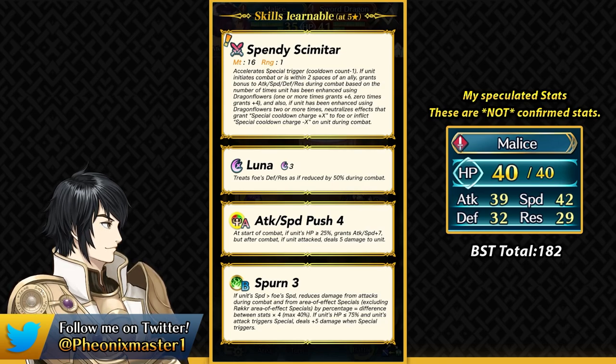These stats depend on the dragon flowers you've given her. With no dragon flowers she gets plus 4 all across the board. With one dragon flower she gets plus 6 to all stats during combat. And with 2 dragon flowers she can basically get the anti-guard effect and also nullify the special charges of opponents. We see this kind of thing in Creator Sword and we've also seen the anti-guard effect on a Sword Infantry like Ira.